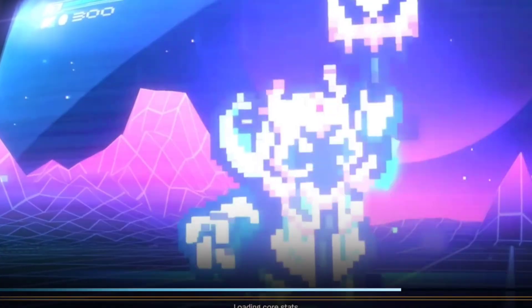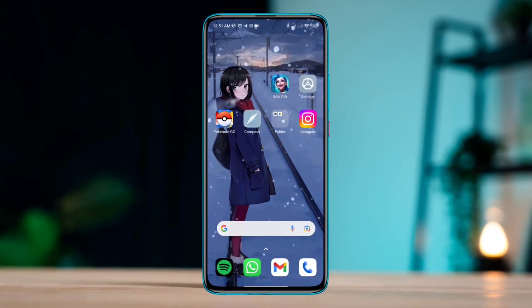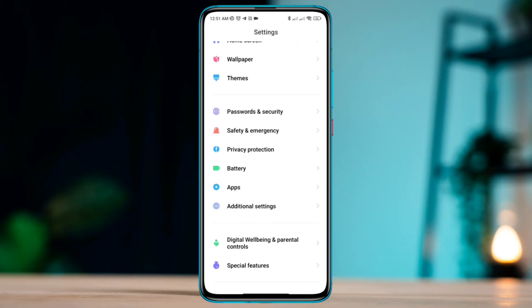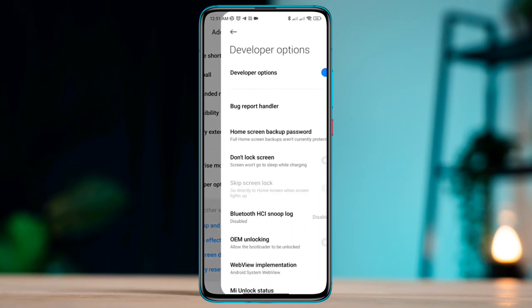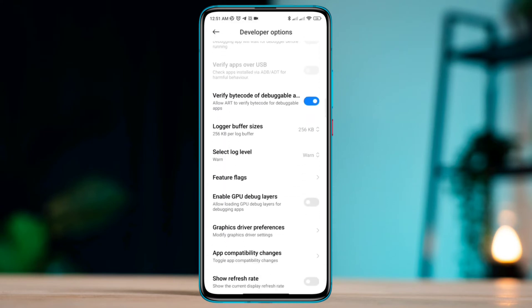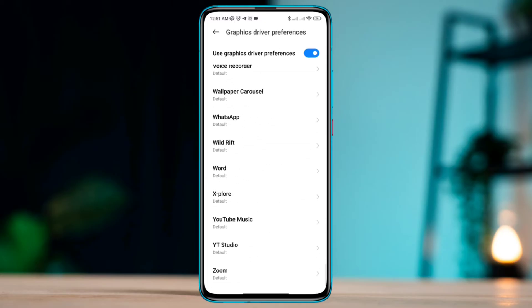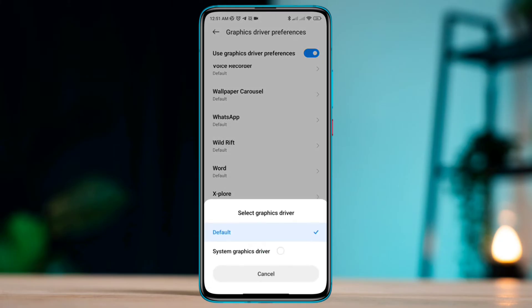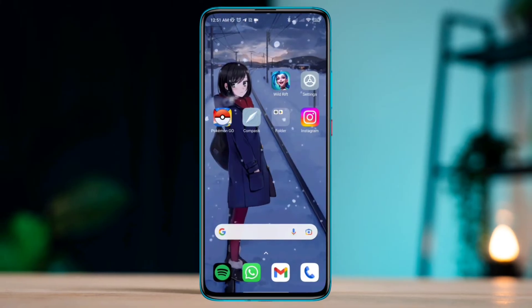So without any delay, let's get started. Solution one: fix or adjust your graphic settings. Open Settings, scroll down, tap Additional Settings, scroll down, tap Developer Options, scroll down, find Graphics Driver Preferences. From the list of apps, find the League of Legends app, select it, and choose System Graphic Driver.